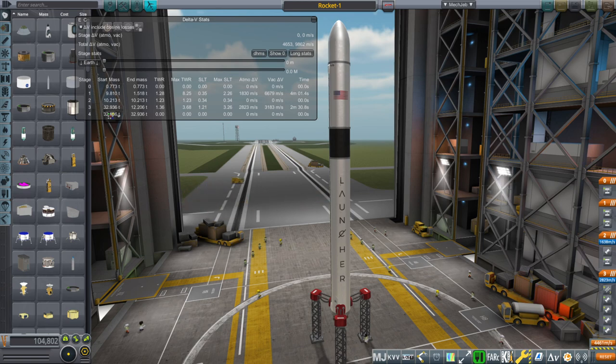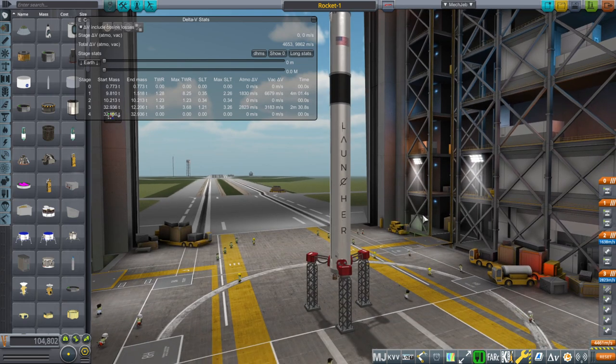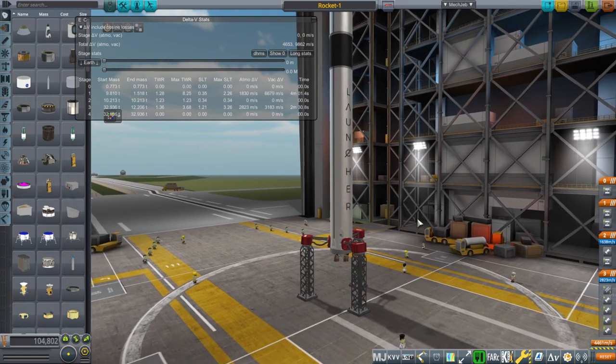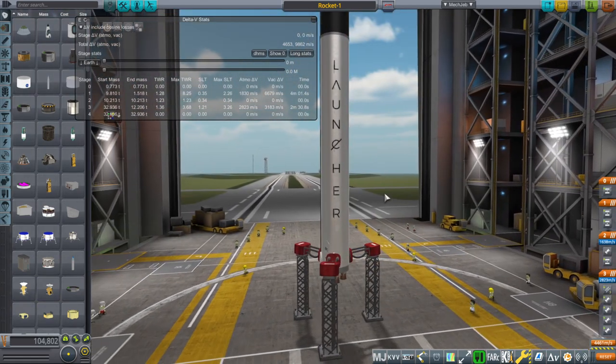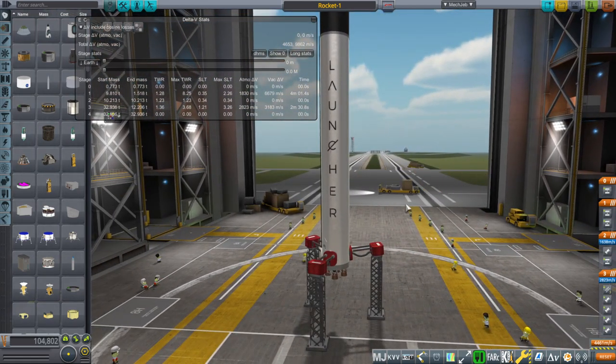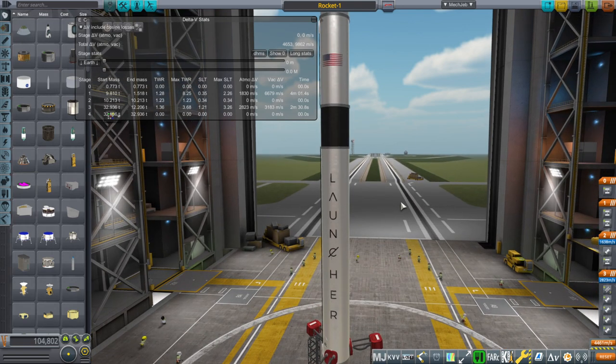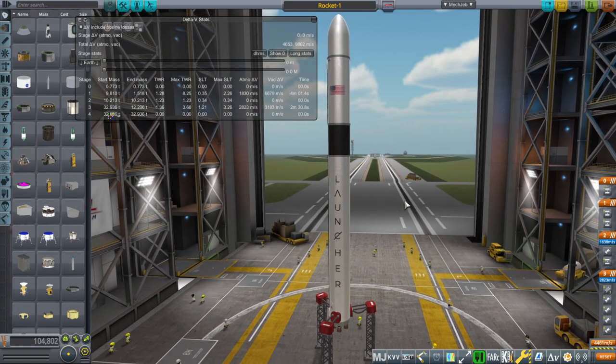Hello everyone and welcome back to Realism Overall Sandbox and Kerbal Space Program 1.8.1. In this video, I examine Launcher Space's Rocket 1. I decided to make this model because for RP2000, I needed more rockets earlier on in the tech tree — we couldn't just keep using Arabies and Thors as if it was the 1950s. We need some more modern launchers that people can use earlier on in the tech tree, and this was one of those smaller launchers.